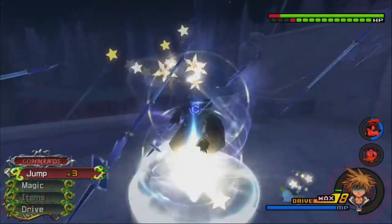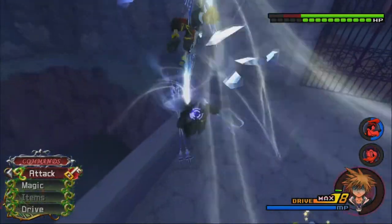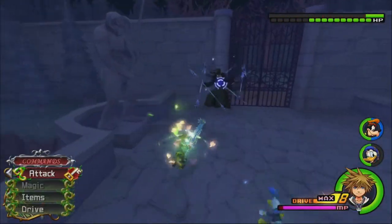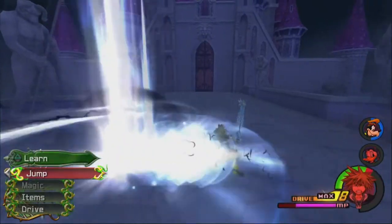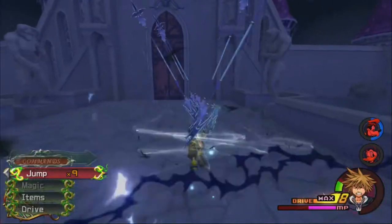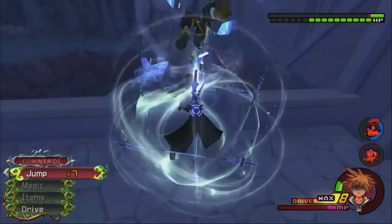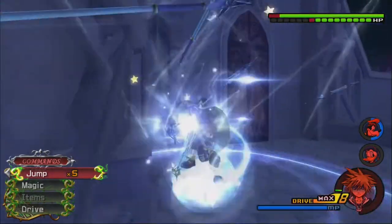I'm just going to mash the action. Each jump that we get from a Reflect will deal a good chunk of an HP bar's worth of damage. And then we can get a combo off of him. This is the attack I want him to do — for this, all we have to do is really do quick aerial dodges followed by some Reflects, and we can easily get nine jumps off of it. You don't want to use jumps when he's doing Wind Guard, though, because if you do, it'll barely do any damage.